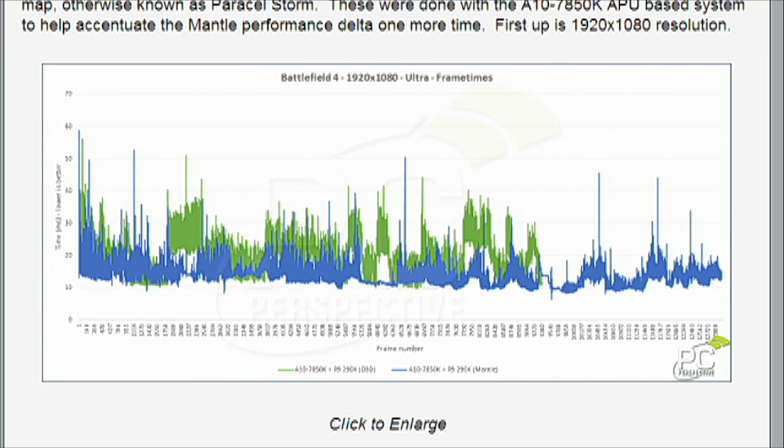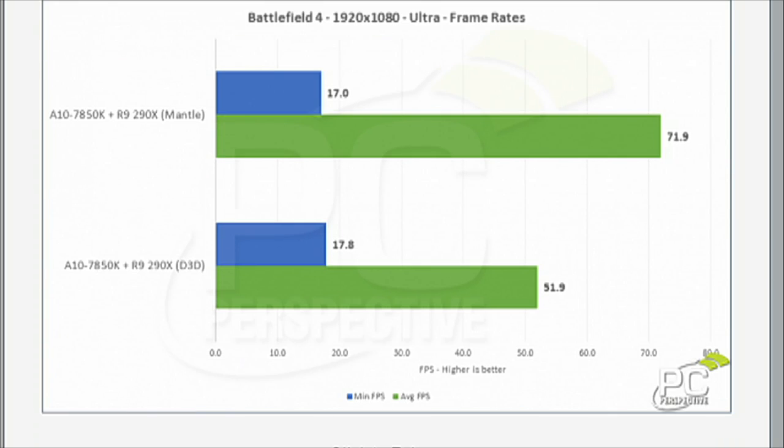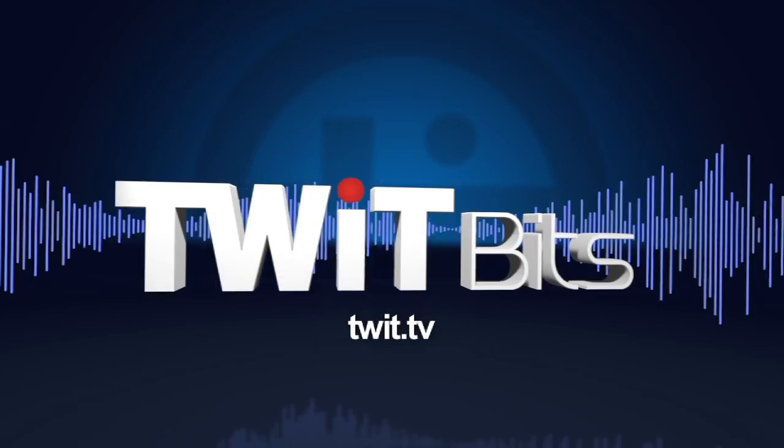So that's your frame times, and if you go down to the next graph below that, you'll see the average frame rates. We're actually getting a boost from 51 to 71 frames per second going from DX11 to Mantle. That's 27% — a significant performance increase. It's actually pretty impressive.